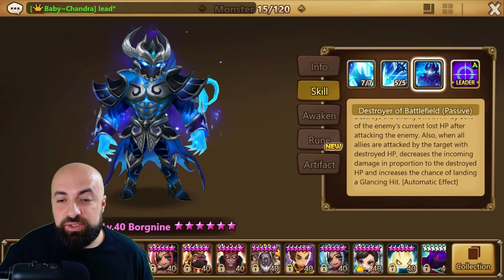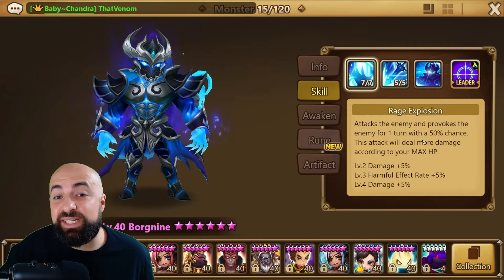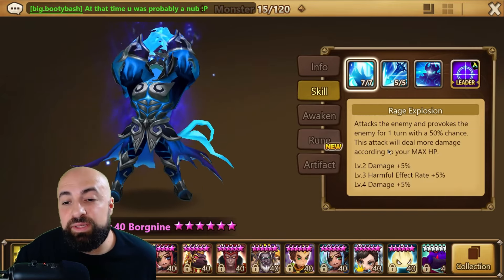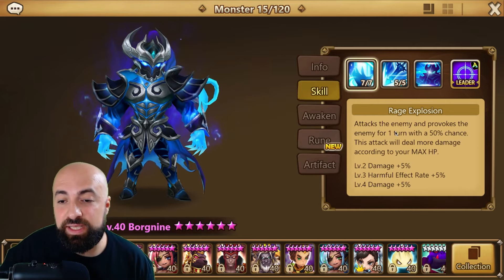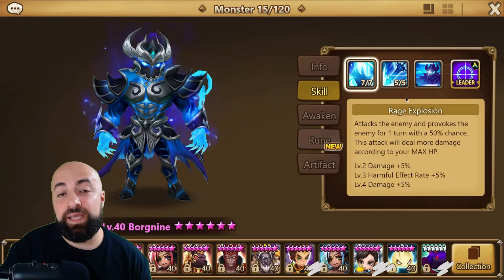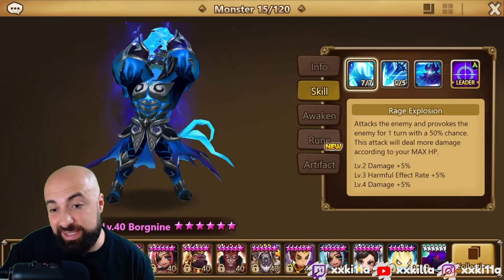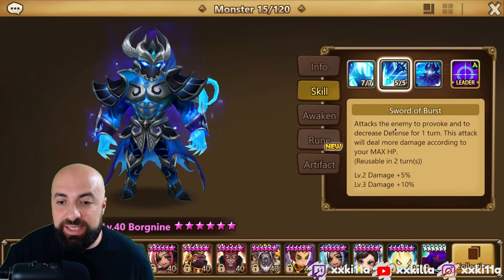Skill one attacks the enemy and provokes the enemy for one turn. With a 50% chance this attack will deal more damage according to your max HP. So if you're provoking units, you're going to be taking hits, and max HP — you get where I'm going.